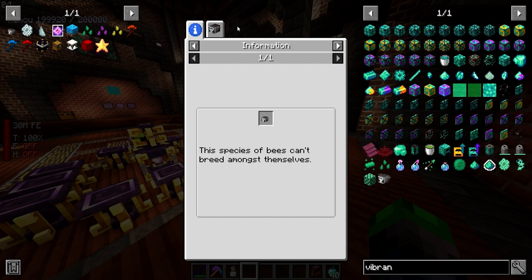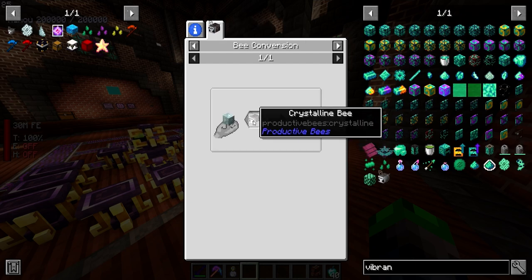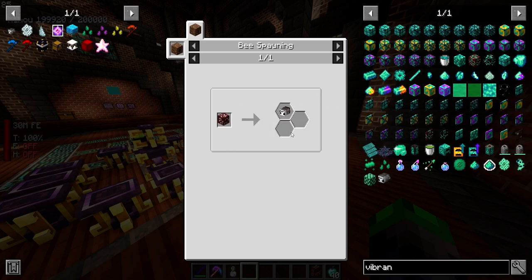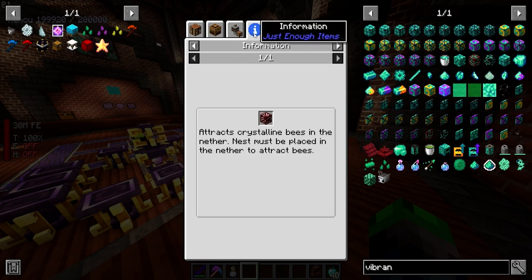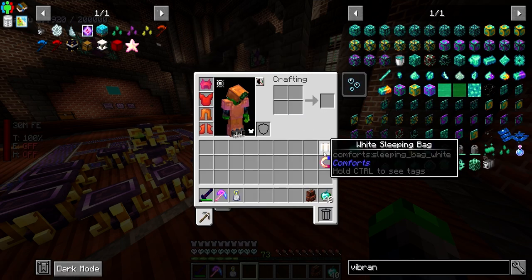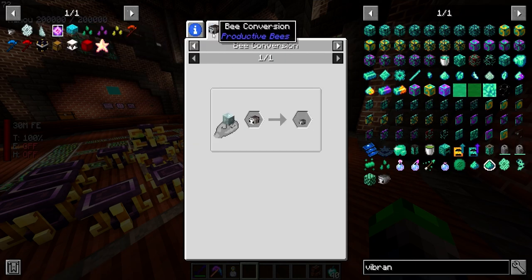This species of bee can't breed amongst themselves. You get a Crystalline bee, which is found in the nether — nether quartz ore. You stab it with that and it attracts Crystalline bees. The nest must be placed in the nether to attract bees. So that's what we're working on today.